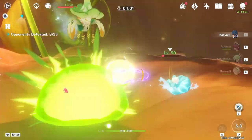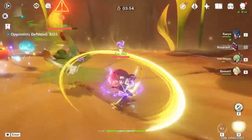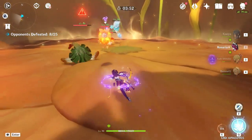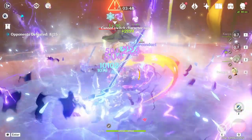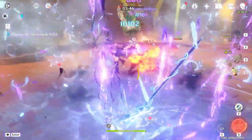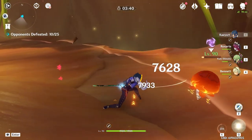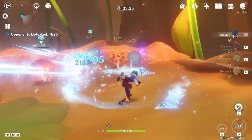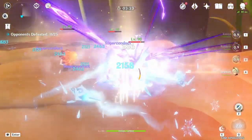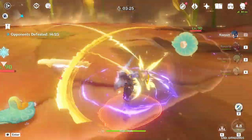Now I'm assuming most of you know what superconduct does, but if you don't, here's what it is. Superconduct is an elemental reaction that occurs when Cryo meets Electro, or vice versa. When the reaction is triggered, it will deal AoE Cryo damage in a 5-meter radius. This damage only scales off of the character's elemental mastery and their level. The reaction also lowers the physical resistance of any targets hit by 40% for 12 seconds. Essentially, this elemental reaction is supposed to be utility for physical damage.